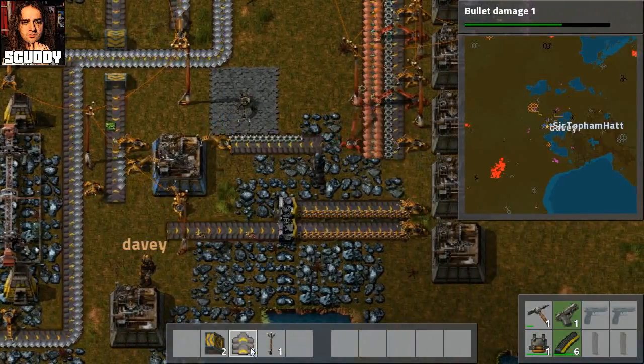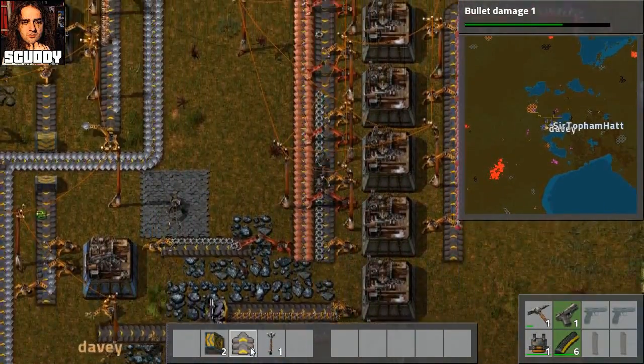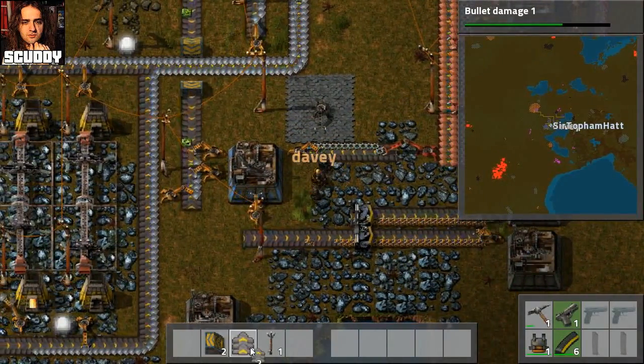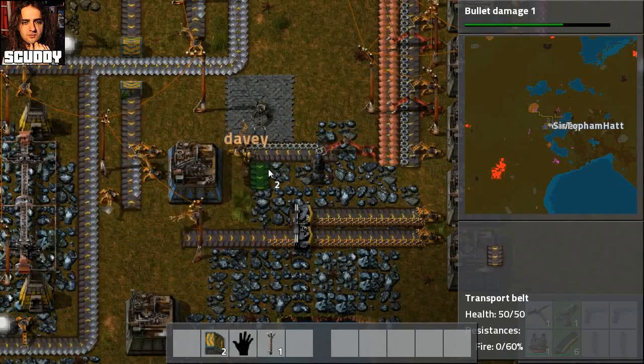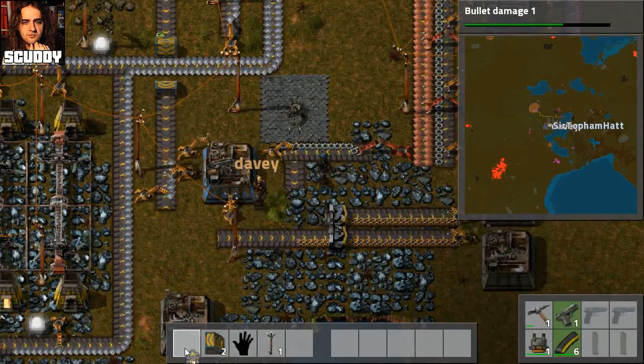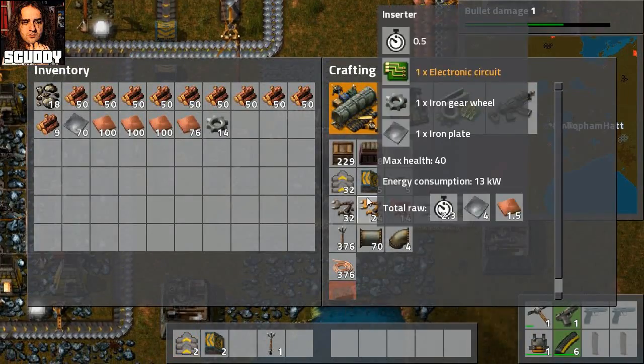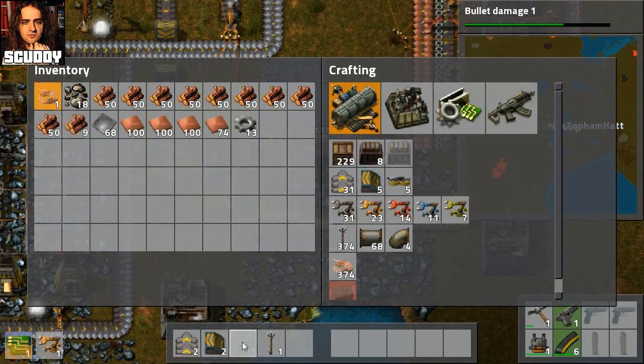Should I get it off this main line here or this little one here? You can get it off this one, it doesn't really matter. That'll be easier. That didn't work. Get a grabber where you put that, put it on a conveyor belt, and then go underground here.